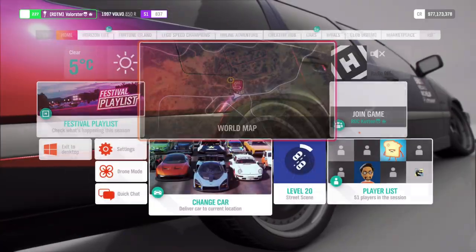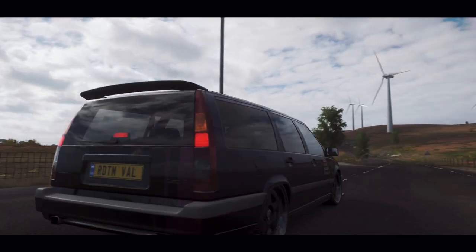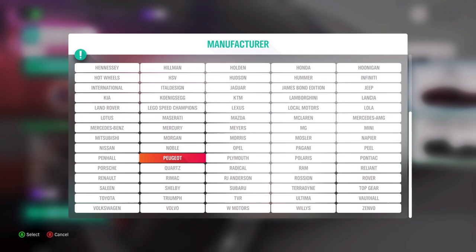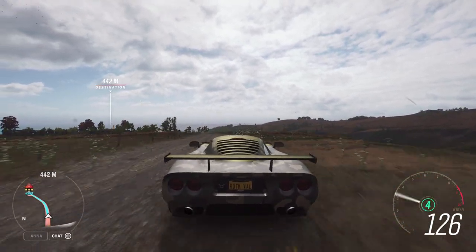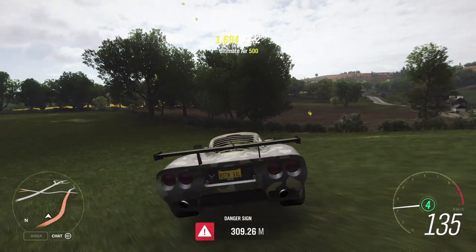Now let's look at the stunts. The first one is a jump. I'll take my Muzzler — you can also use the Hoonigan or the Ferrari. I'll put the car in third gear and line up. You don't need to go extremely fast. With the active aero you can actually let the car move and land on the hood to go even further.